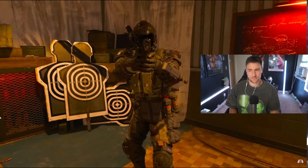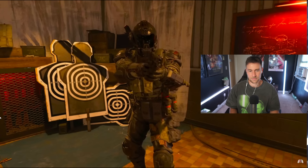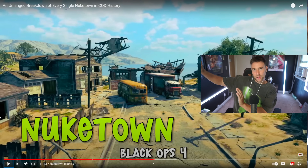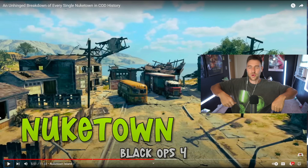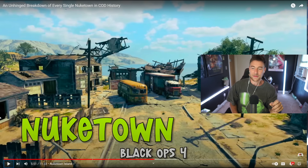They did actually make history, though, by having not one, not two, but three different iterations of Nuketown in this one game. In this Nuketown — Black Ops 4 — the coolest thing was that you could do the RC car route, and it took you through a nuke bunker where you saw the nuke in the distance. That was actually a really cool addition. I also thought the mannequin Easter egg was pretty cool — I think the nuke went up and then mannequin zombies came down from the nuke and chased you. I don't like that Nuketown, but the Easter eggs on it were probably some of the best.